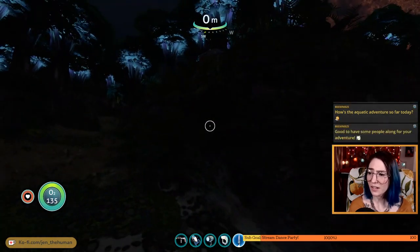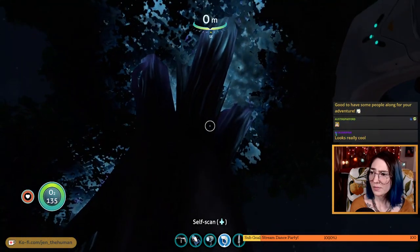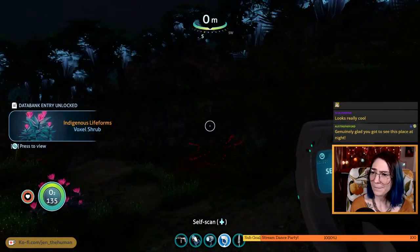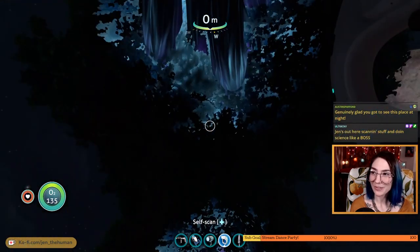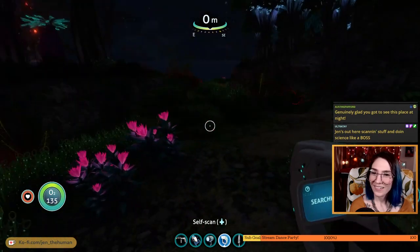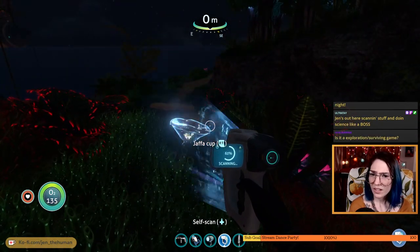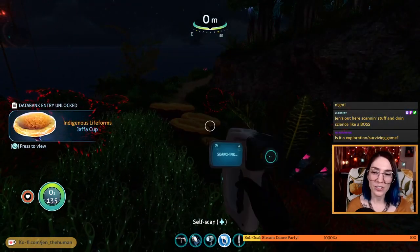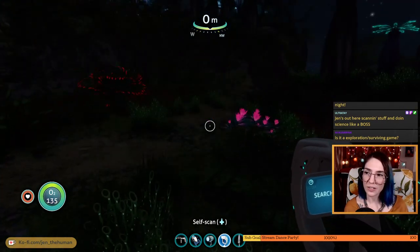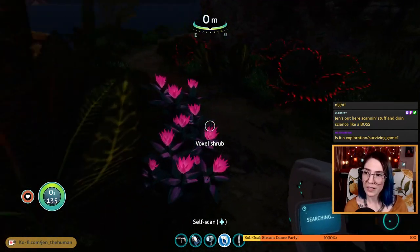Is this a new plant that I can scan? I wish our scanner had a light on it. What about this tree? Voxel shrub — maybe I've already scanned some of these things before and I just don't remember. Glad to see the place at night — look how pretty these bioluminescent trees are. Exploring and surviving — yes, exactly. There are different modes. I'm actually playing an easier survival mode where I don't have to worry about food and water.